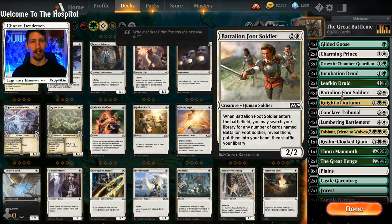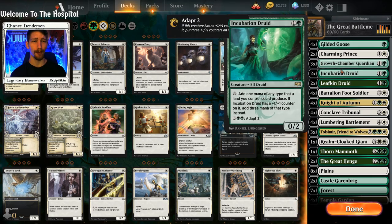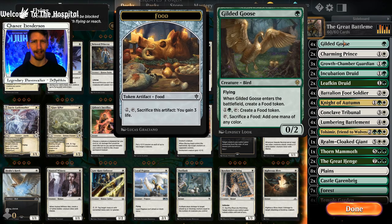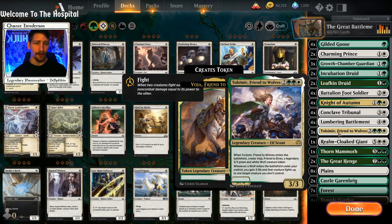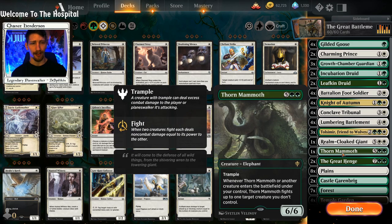You can also pick up your Incubation Druids, your Leafkins, your Gilded Geese and build Lumbering Battlement even bigger. He can come down very huge — say you have The Great Henge adding another counter to however big he's already going to be, and he has vigilance. Then you use things like Thorn Mammoth.